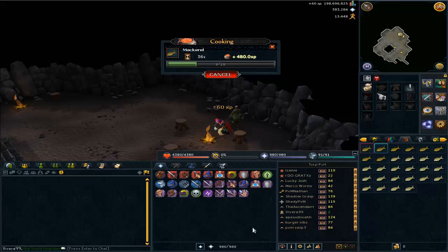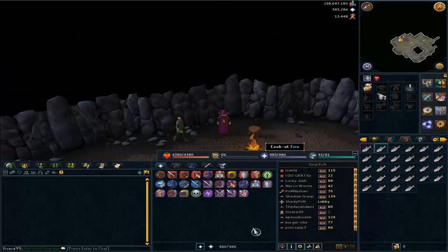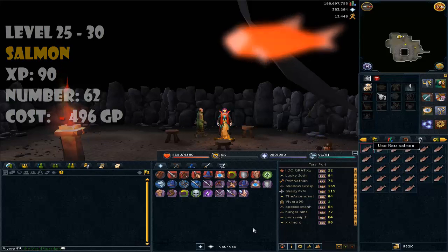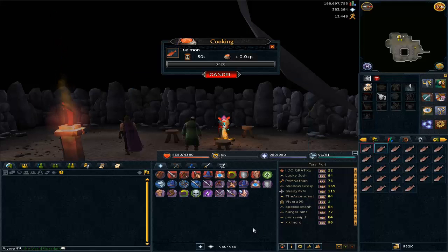From level 15 to 25, you have to cook trout and you'll need 78 trout to reach level 25 cooking. From level 25 to 30, you have to cook salmon, and you'll need 62 salmon to achieve level 30 cooking.